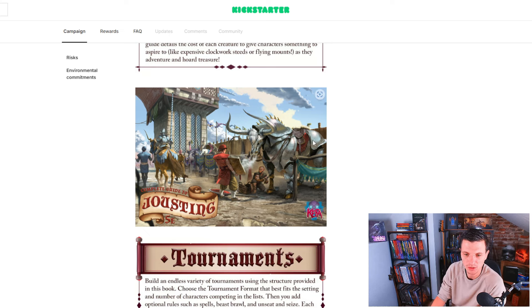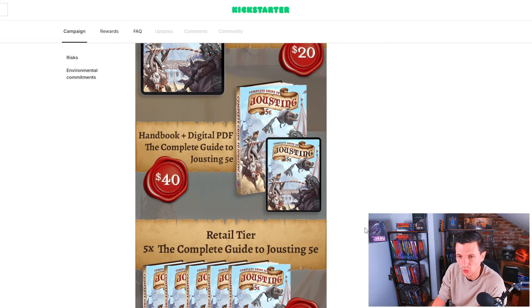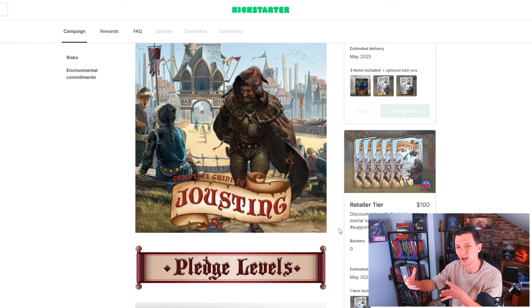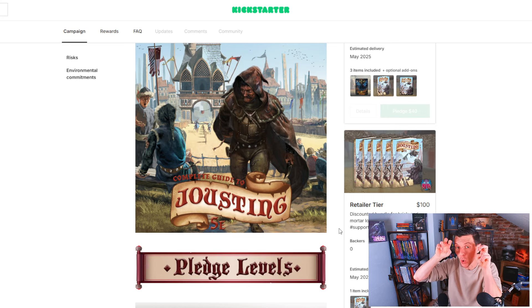You can build an endless variety of tournaments using the structure provided in this book — bracket style, sudden death, whatever tournament setup you want. Over 40 mounts from challenge rating one to three. They're going really deep into the idea of jousting and everything around it, including the festivities and the political intrigue that comes with it. Kings send their champions from different kingdoms, but they also might send a squire who in secret is actually a rogue trying to find out certain things about certain people. You get this political intrigue within the festival — I absolutely love the idea of it.